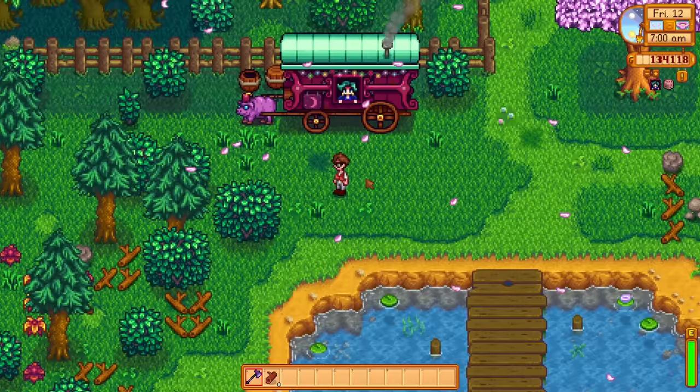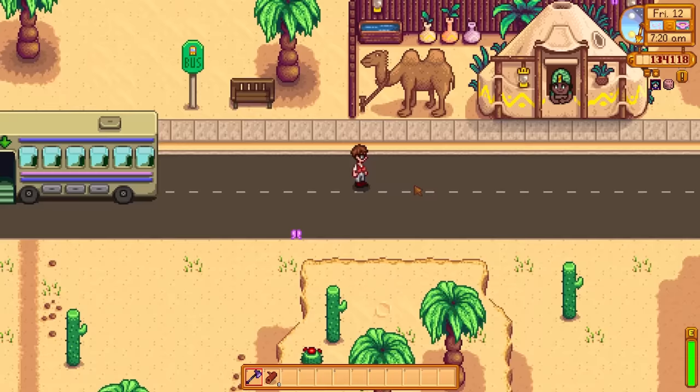You can click on the travelling merchant's big ol' pig to elicit glorious oink noises. You can also click on the desert trader's big ol' camel.